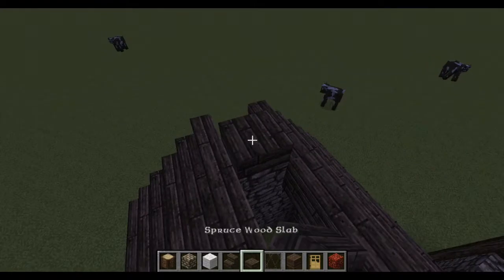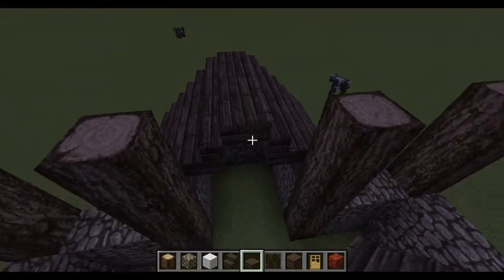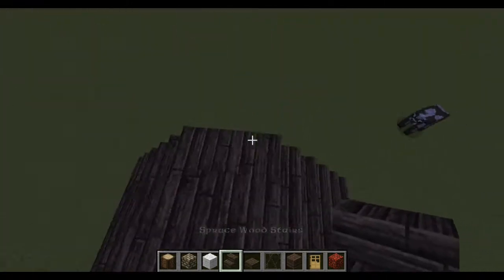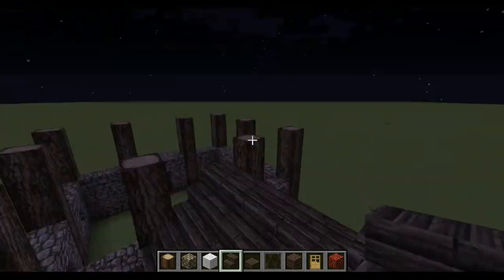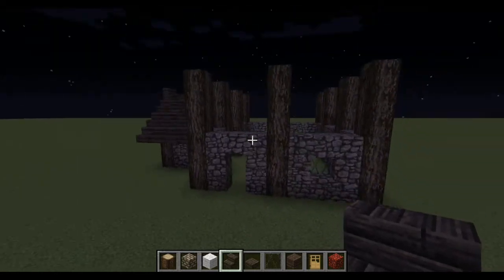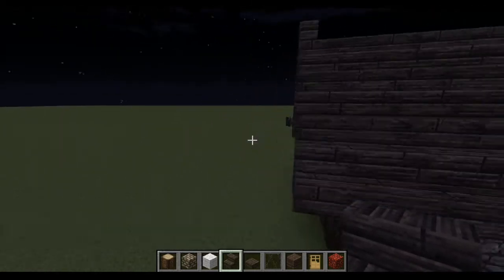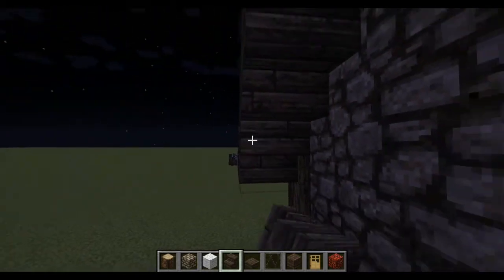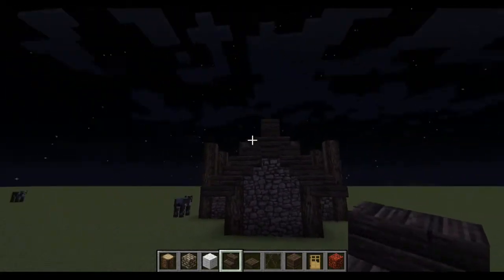Okay, once you get to the top, you just place a few slabs down. But over here, you will place an upside-down stair and it will start facing out that way. So you will get this roof effect. And if you just want to come around here, you can put the stairs upside down just so it looks a bit smoother.